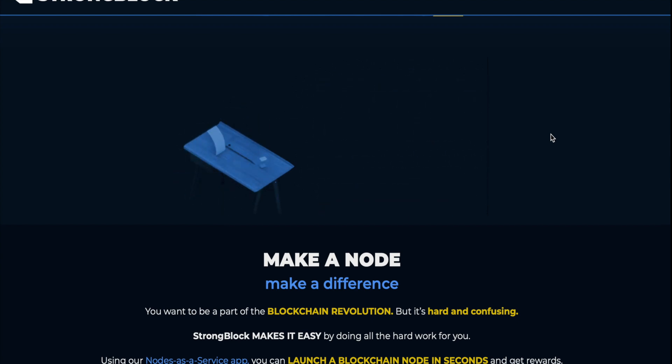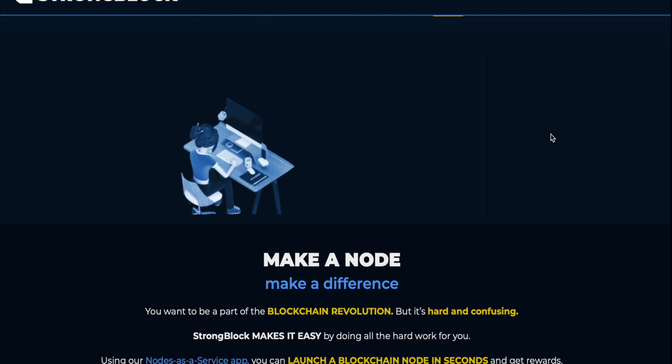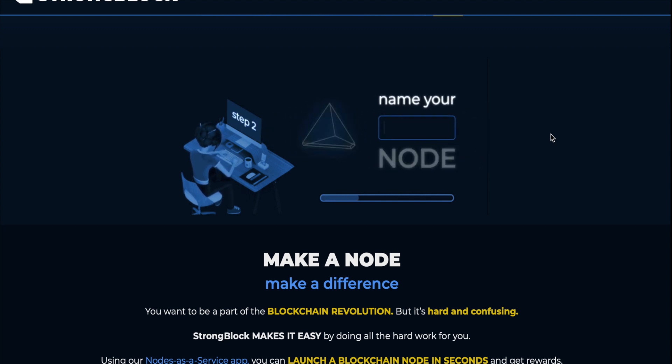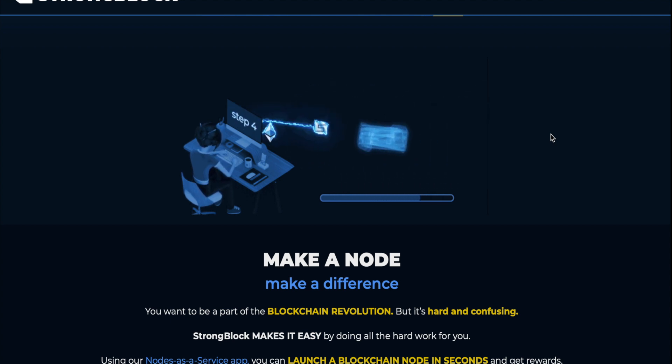We are going to be migrated into the Service 2.0 contract very soon and there are going to be incentives to get there. They haven't released yet what those incentives will be, so as soon as we get any word I'll keep you guys updated. In the meantime, let's talk about those polygon nodes and the questions that are starting to come up.